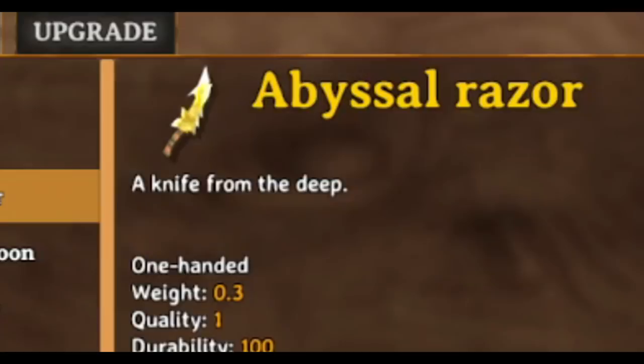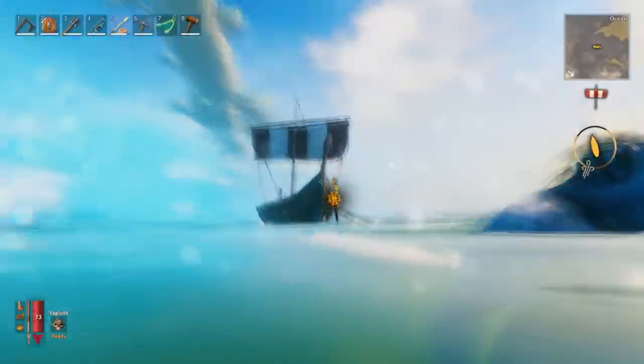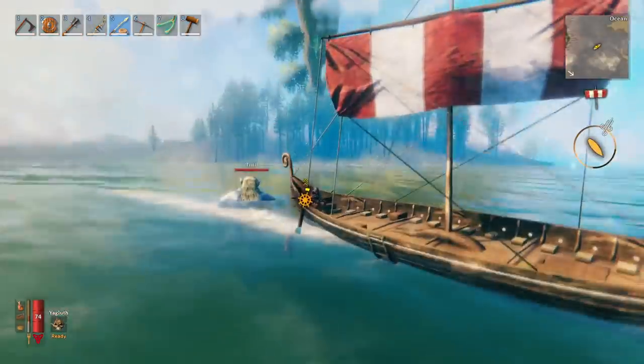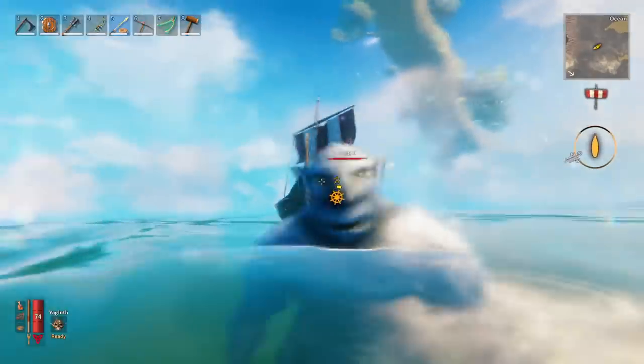So to craft these Abyssal weapons we need to first obtain Chitin, Fine Wood, and Leather. Chitin, a mysterious ingredient, must be harvested from the back of an ancient Leviathan Sea Turtle that exists in the vast oceans of Valheim. I'm not kidding — that's actually where you find Chitin.